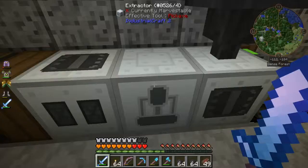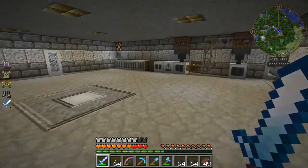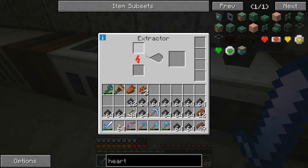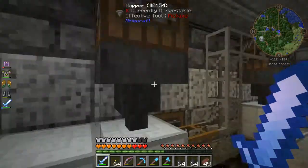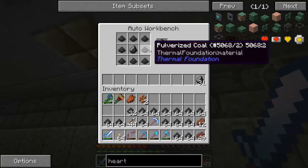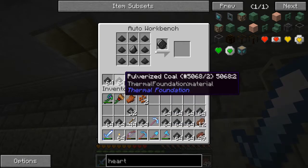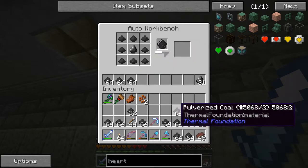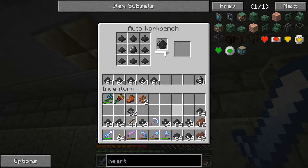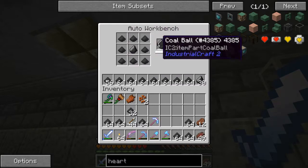This is my extractor, which is what I use to make these guys. If you have resin and put it in here, it'll generate three rubber. Or if you put one rubber log in here, it'll generate one rubber. And this is the compressor. This is an auto workbench. I've got flint and pulverized coal. What you do is you put some pulverized coal in here — this is a preset recipe on these auto workbenches.